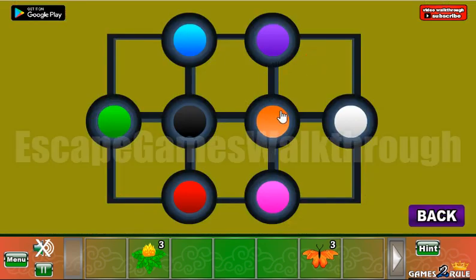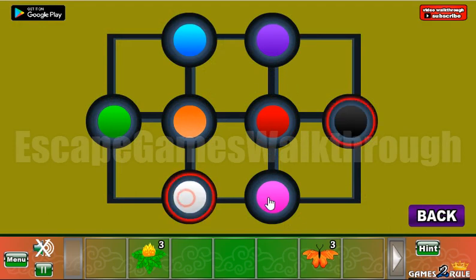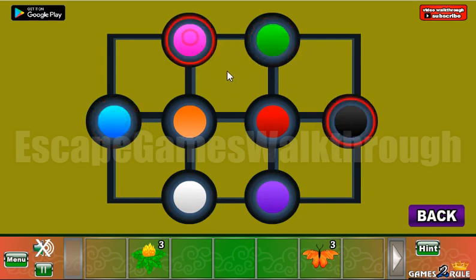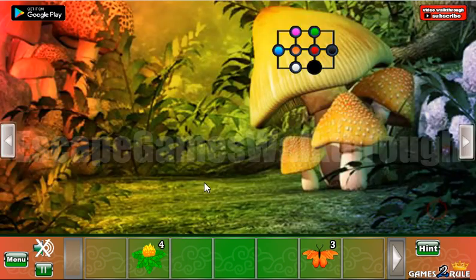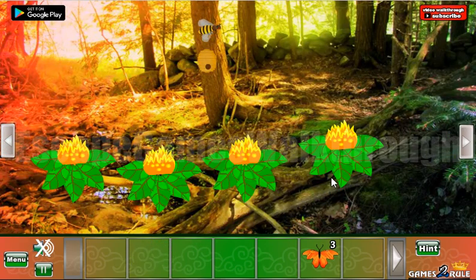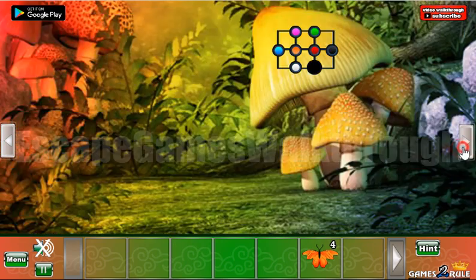Here: red, white, purple, green, blue, and pink. Okay, we've got the flower — all four flowers we have now. Let's put them here, get the butterfly, and let's go to the second set.